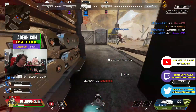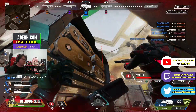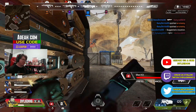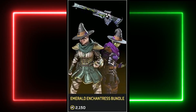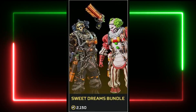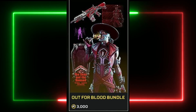But now let's talk about the store rotation happening today as well. Of course the new Halloween skins with the Halloween event will stay in the store this week, so we won't talk about them, but we do have a bunch of older Halloween skins returning today, which includes the Emerald Enchantress Bundle, the Wicked Harvest Bonus Bundle, the Mortar Repeater Bonus Bundle, the Sweet Dreams Bundle, the Dread Navigator Bundle, the Hunter Within Bundle, and the Out for Blood Bundle.